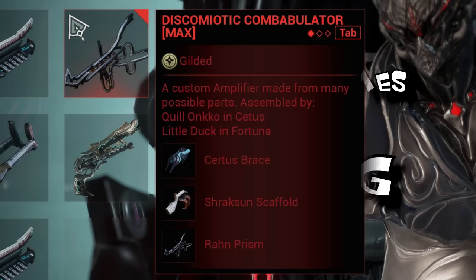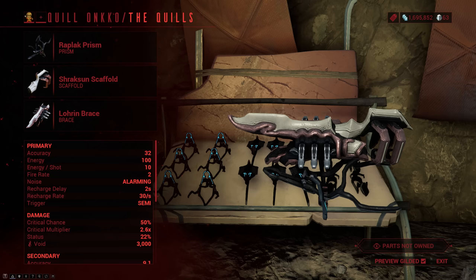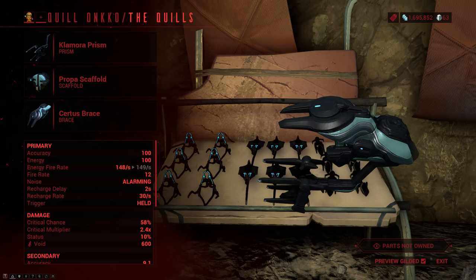For Scaffolds you want to avoid Discic, and for Prisms you want to avoid Legga. Those two are just not that great because their base crit chance is very low. Also, just like with everything, some parts are better than others. A really good starter amp is the so-called 1-2-3, which refers to the order in which the parts were released: Raplak Prism, Sharksen Scaffold, and Lorim Brace. The current meta ones are 777 for general use — Clamora Prism, Propast Scaffold, and Surtis Brace — and for fast idle enhance, people tend to recommend 1-77: the Raplak Prism with Propast Scaffold and Surtis Brace.